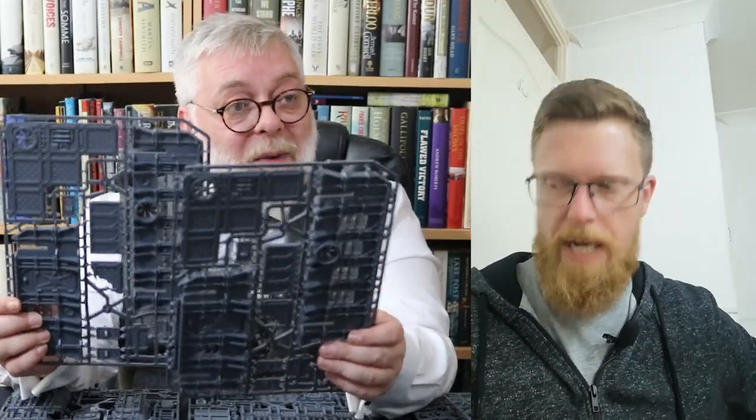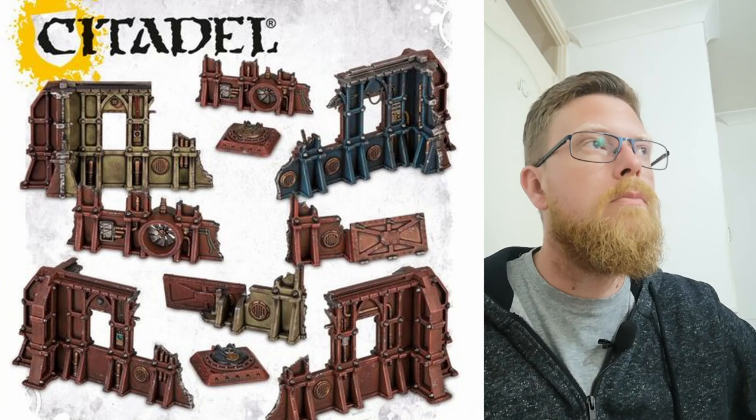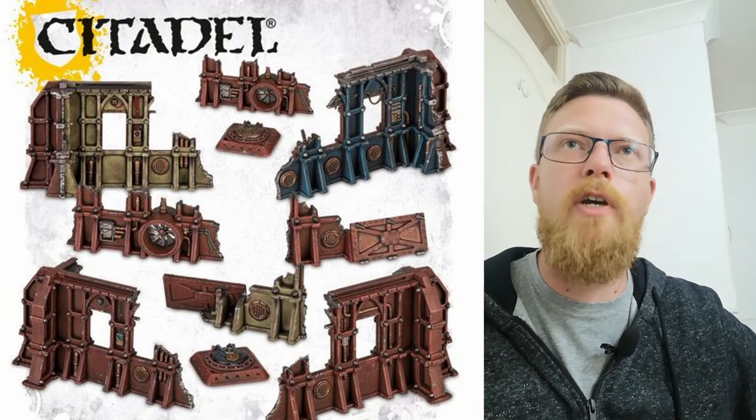The Genestealer Cult stuff. These two sprues together are going to make that hab block or building. The other thing about this Sector Frontera scenery is it's the same style of building and wall as the Rise of Patton ruins - it's exactly the same. So if you've got some of those, this is going to fit in very well with it, which is really nice.